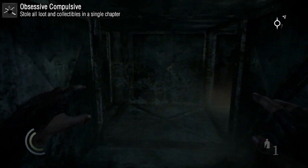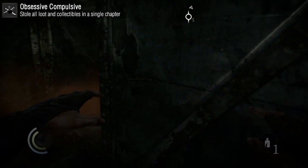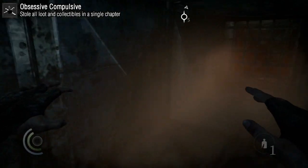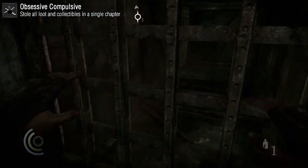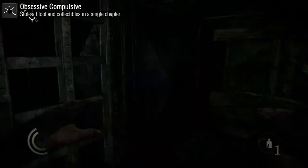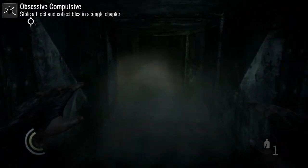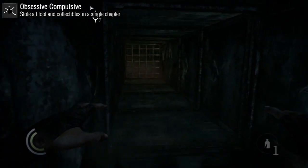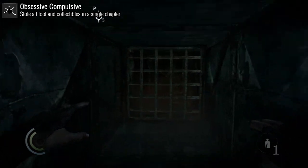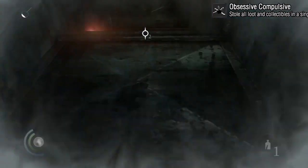There's also Obsessive Compulsive, which you might get on the way to collecting everything, but it requires you to get all the loot for a specific chapter — not just collectibles but all the loot as well. I recommend doing this on Chapter 1 since it's a pretty fast level. There's an annotation with a guide to looting everything in that chapter if you need help.